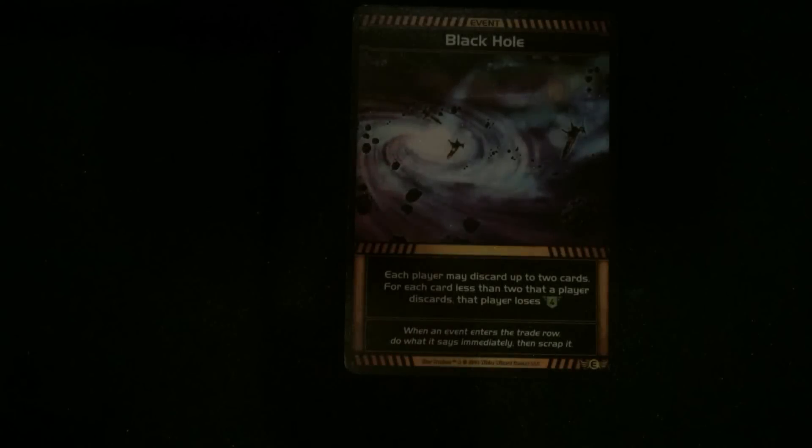Here's what they kind of look like. Black Hole — each player may discard up to two cards; for each card less than two that a player discards, that player loses four life. Ouch.